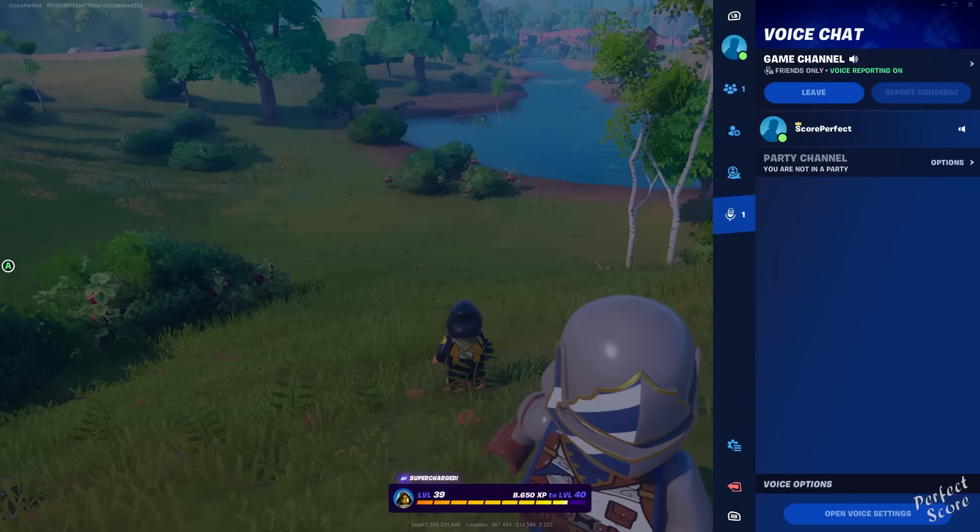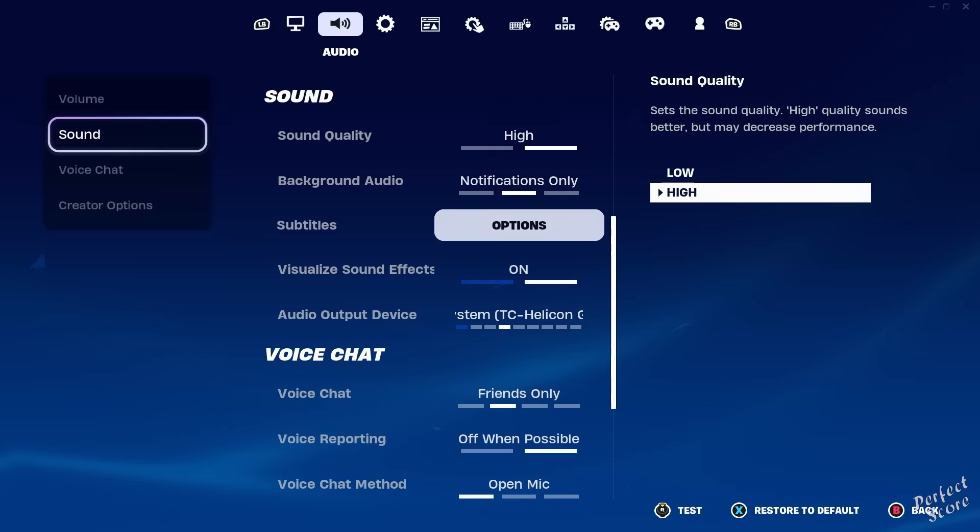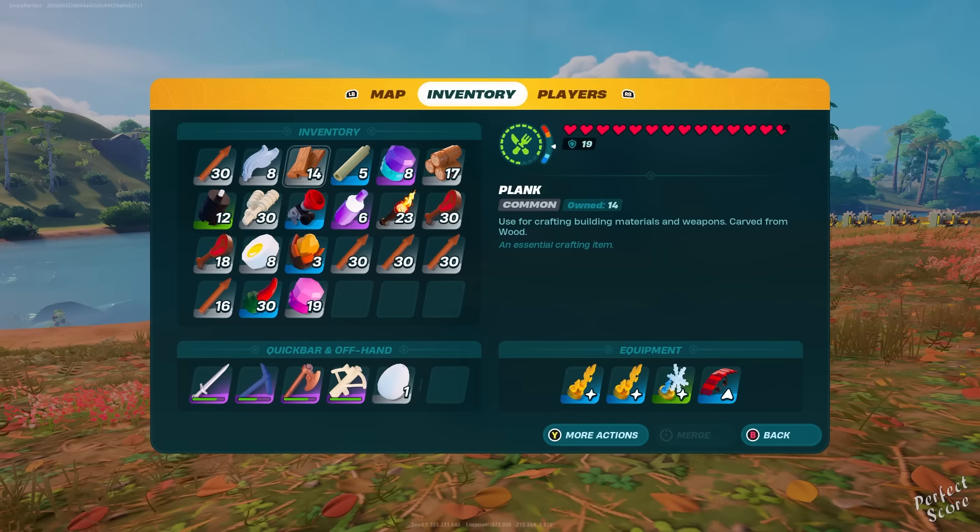You should really enable visualized sound effects if you're looking for a specific type of enemy. Skeletons and their brutes make a lot of noise, so if you enable this, you'll be able to spot them from further away — even if you can't see them, their icon and direction will appear on your screen.